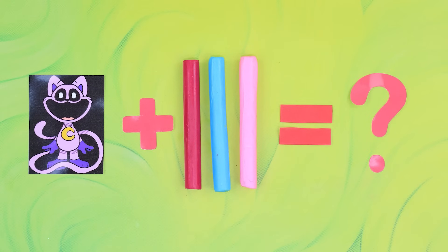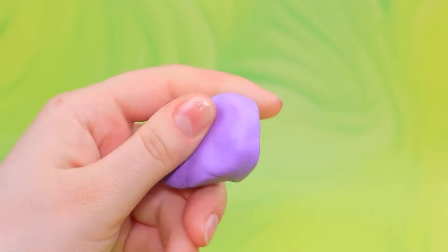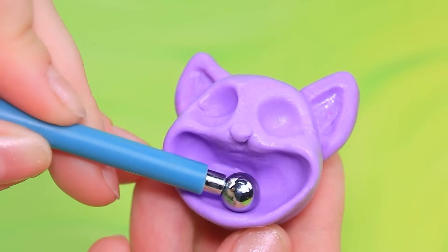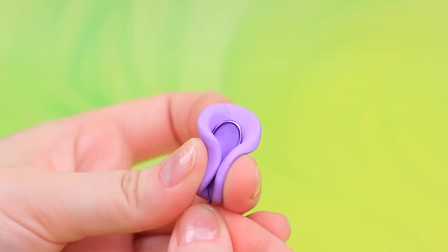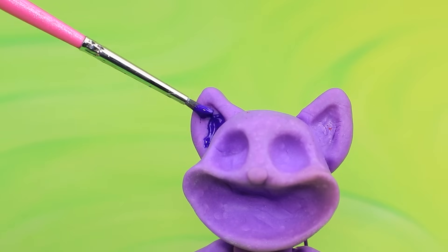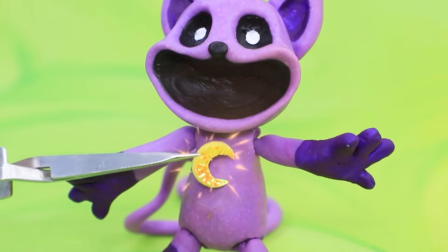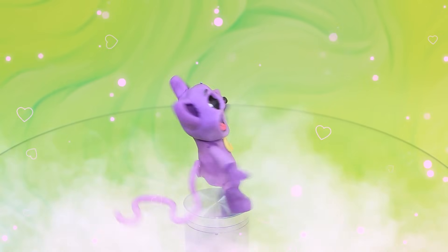Let's solve the equation — the answer is a new character. Mix the shades. Sculpt the head. Loops made of wire. Shape the body. Hello there. Use a brush. Add a tongue. Catnap is a creature with unusual abilities.